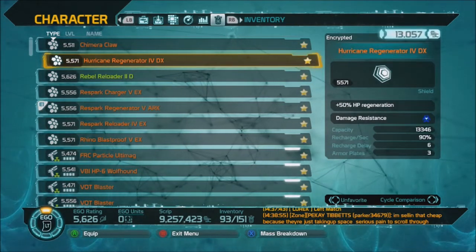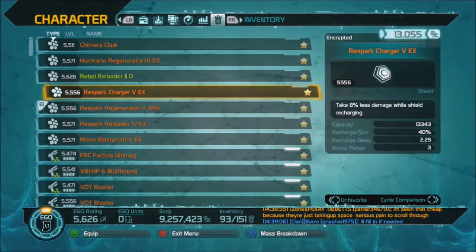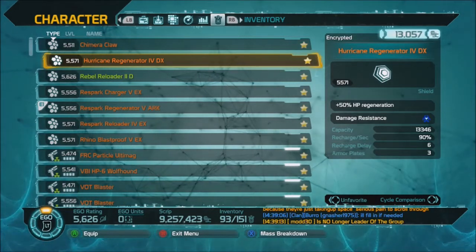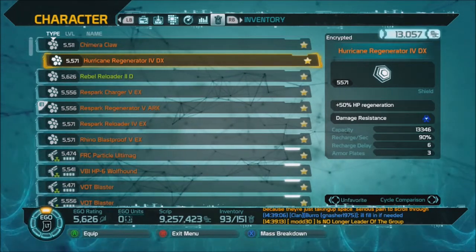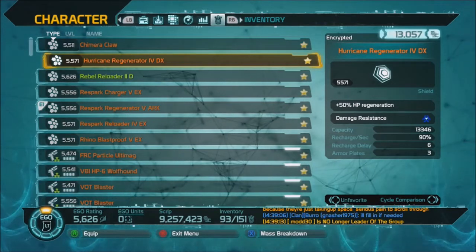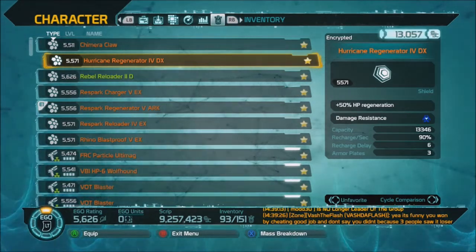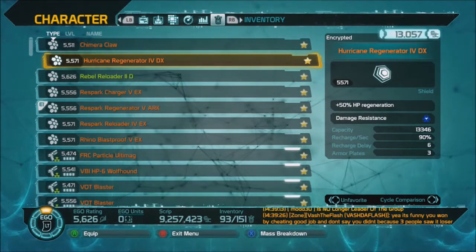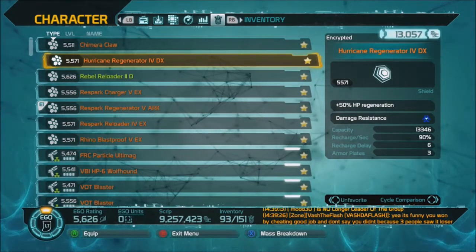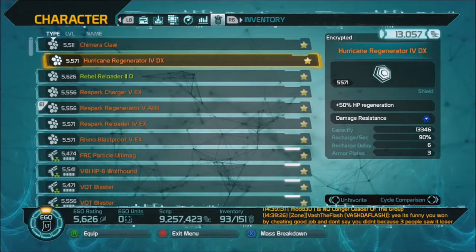The Hurricane would probably be my second favorite shield. If you look, you'll see 13,343 and 13,346 — these two are very close in their capacities. The difference is you can see the recharge per second and the recharge delay. You do have to wait 6 full seconds before your shield begins recharging, but your shield is almost recharged instantly — 90%. That means on that seventh second, boom, 90% of your shield is back. That's one reason I like Hurricanes.